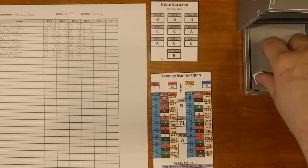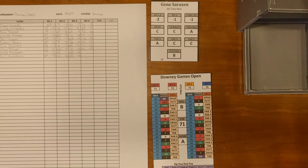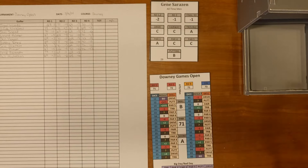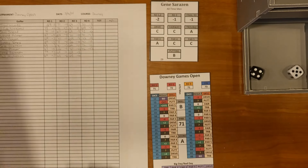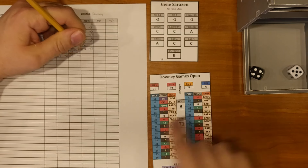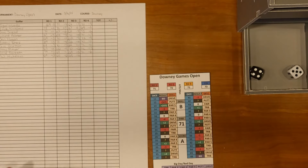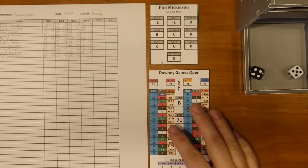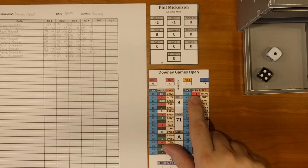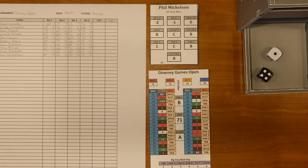Gary Player, our leader at minus thirteen, rolls a 53 — question mark — then 31, par 4, B rating on scoring A — rolling 35, that's zero — with minus one final round he shoots par. He maintains the lead. Sarazen at minus five rolls a 34 — question mark — then 26, par 3, A rating, scoring A — rolling 45, minus one — with minus one final round that's minus two from 73, shooting 71, finishing at minus six. Mickelson at minus ten rolls a 41 — minus one — with zero final round modifier, giving par and finishing at minus ten. Gary Player wins the tournament!